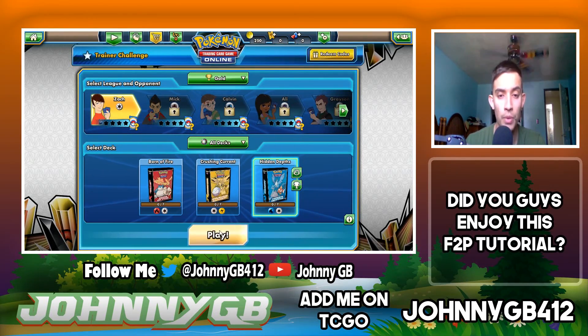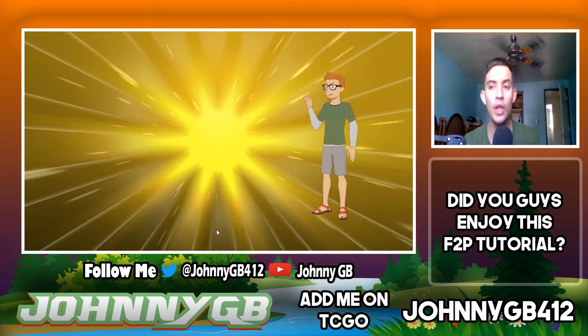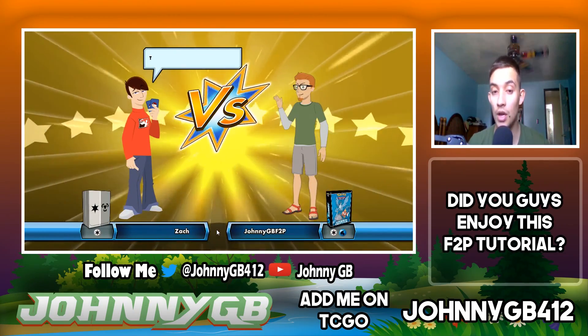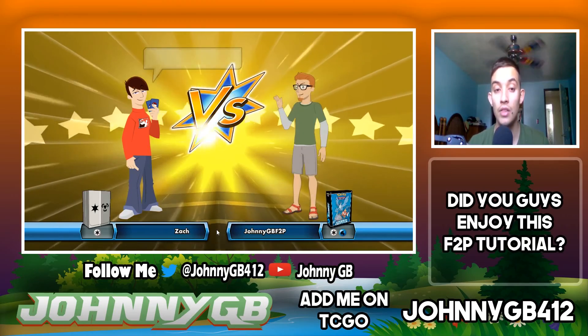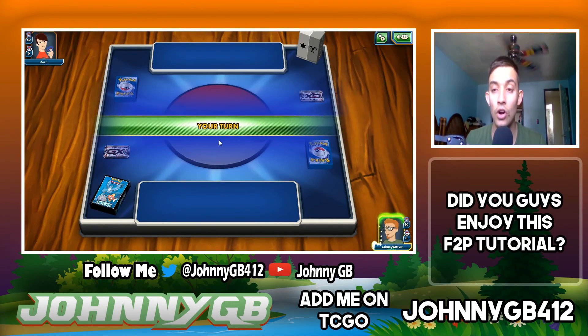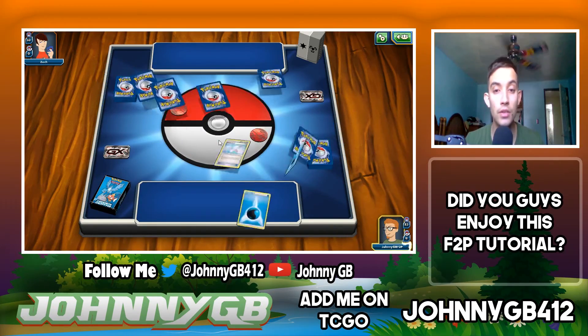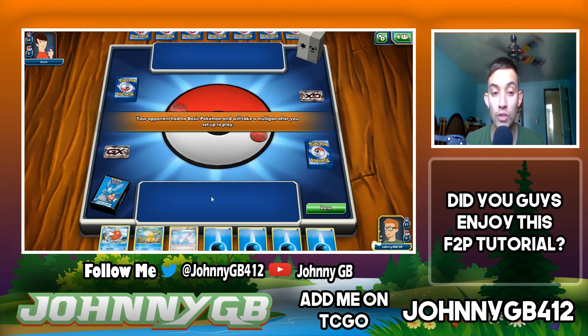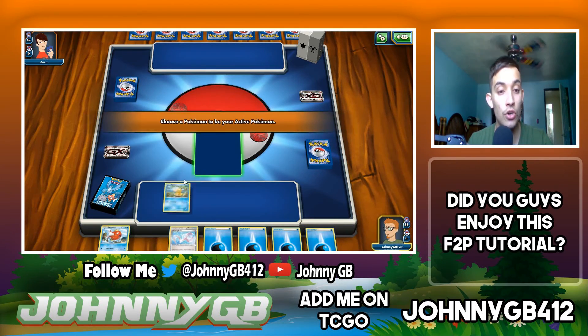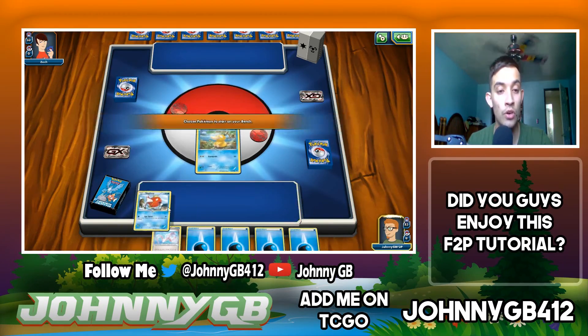We're going to play the water deck. If you win seven games with the deck — different games, not seven of the same guy — you get cards unlocked, the deck levels up, and you get booster packs and coins. The water deck has Magikarp and Psyduck. We're going to open up Psyduck because Magikarp only has 30 HP.